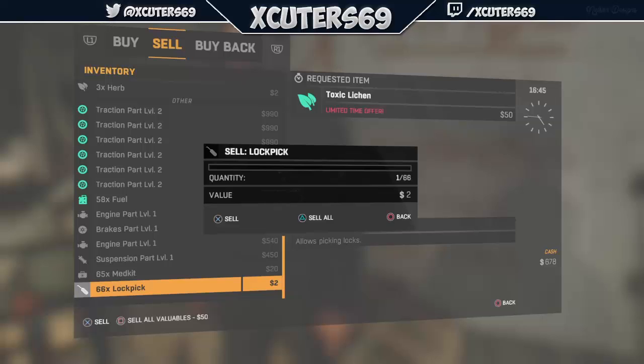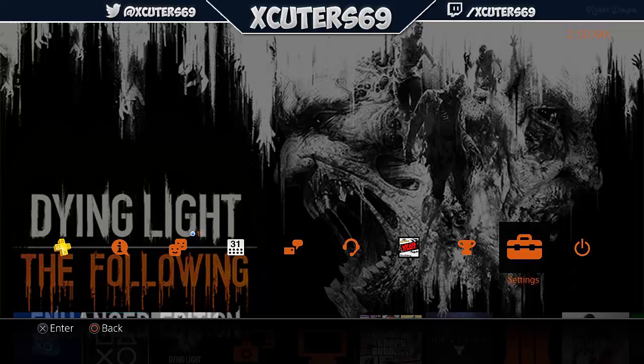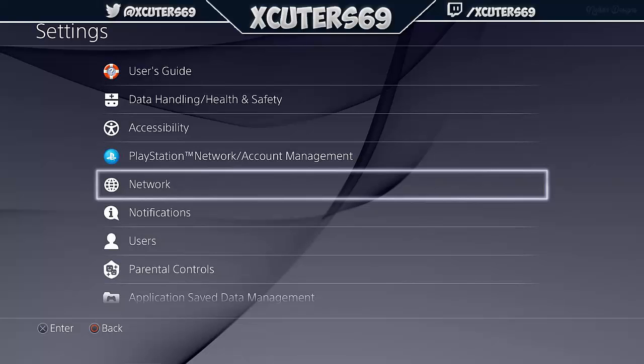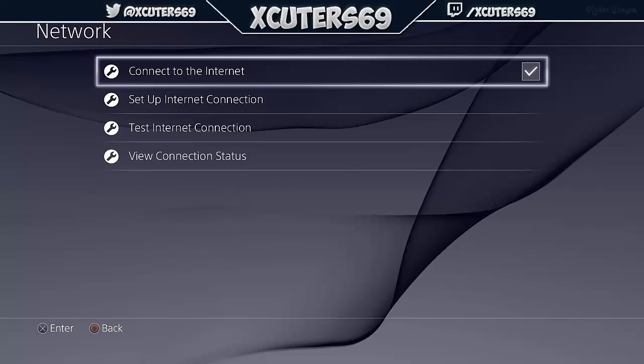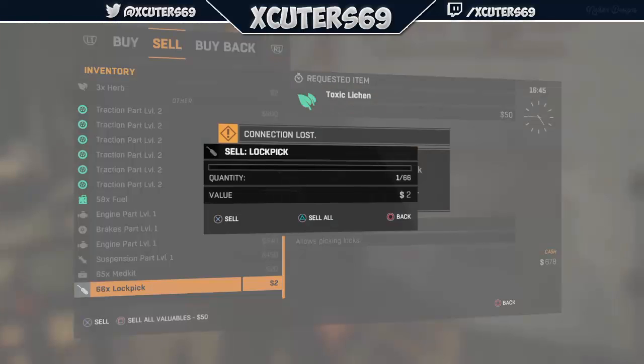Once you've sold, if you're on PlayStation, click your PS button and go to Settings. When you get to Settings, go to Network, then go to your internet connection, turn it off, and then turn it right back on. Double-click to get out of there and you're right back in the game. You'll see a 'connection lost' message — press X once to dismiss it.